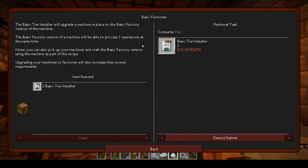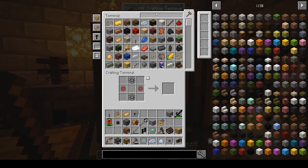For basic factories: the basic tier installer will upgrade a machine in place to the basic factory version. The basic factory version can process three operations at the same time. You can also pick up your machines and craft the basic factory version using the machine as part of the recipe. Upgrading to factories increases power requirements. You need to make two basic tier installers.